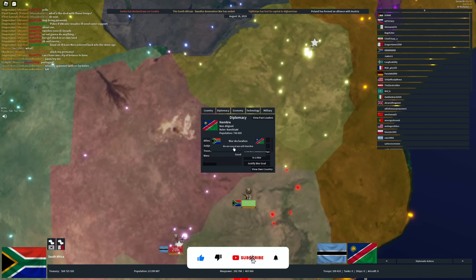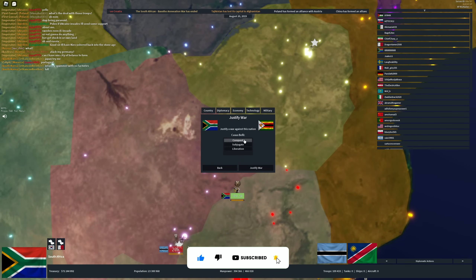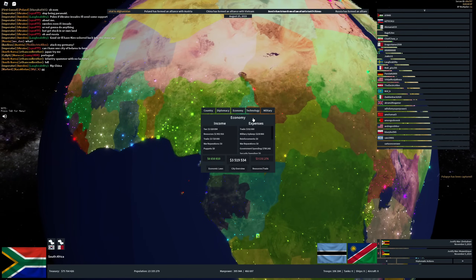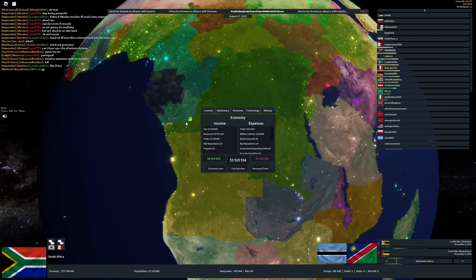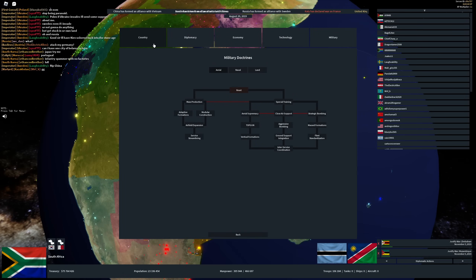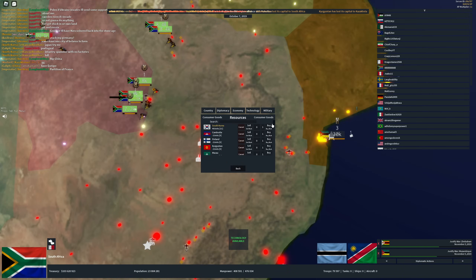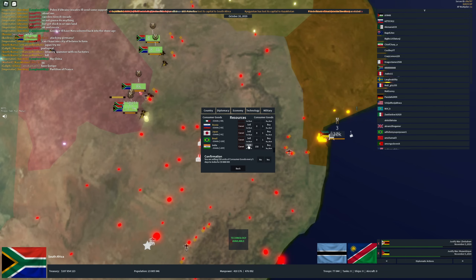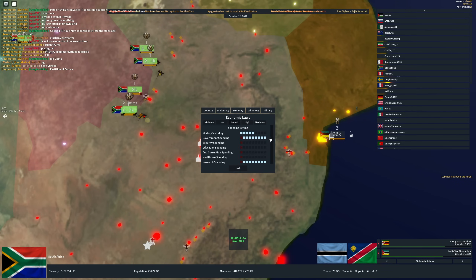I can't form the African Union without the European powers — what's the fun in that? China released all, but that won't affect our game too much since it's Asia. All our factories are done. Let's see if we can sell the consumer goods to anybody. India is not a player, so we can sell to them.